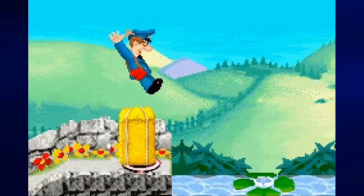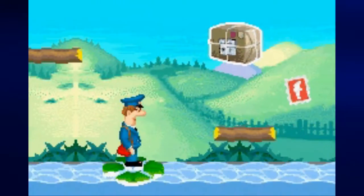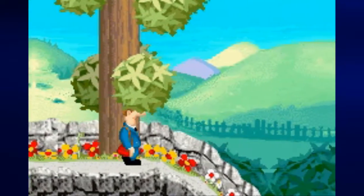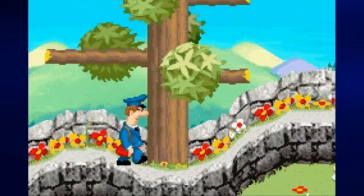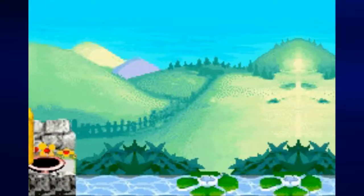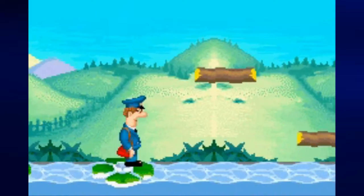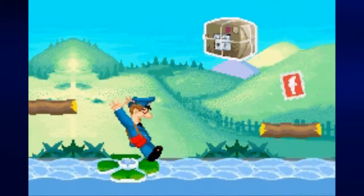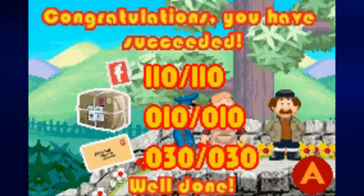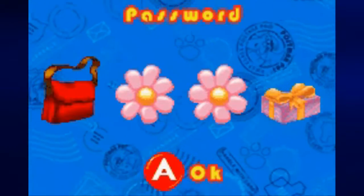All you have to do is worry about getting back to where you were before you got sent back to the last continue point. I thought I could make that platform from here — sadly I could not. Thankfully, all we need to do now is get up here, push the hay bale a third time, and trigger the switch a third time. This time around I stuck around at the edge of the lily pad platform and was able to make it. We finally collected everything and managed to make it to the end. Password is: Red Mailbag, Pink Flower, Pink Flower, Present.